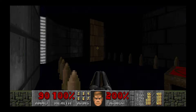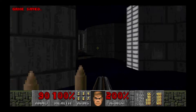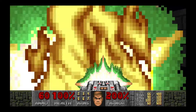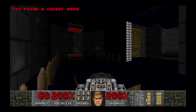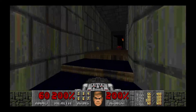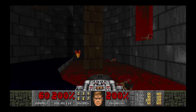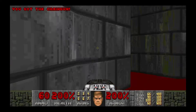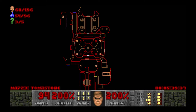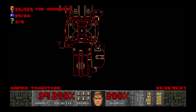We've already killed 59 enemies, goddamn! That counts as a secret? I'm just disappointed now. Back to Super Shotgun. Where do we go? I'd say we actually keep going through over there. Go up here, just out of curiosity.